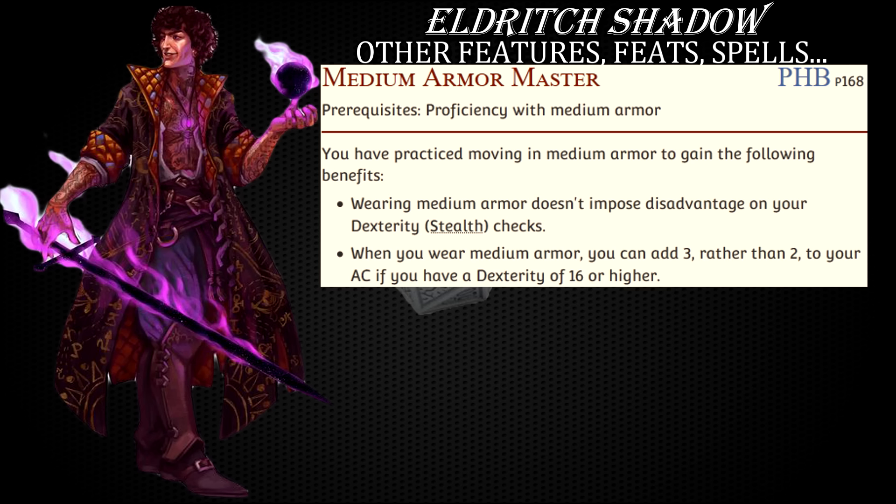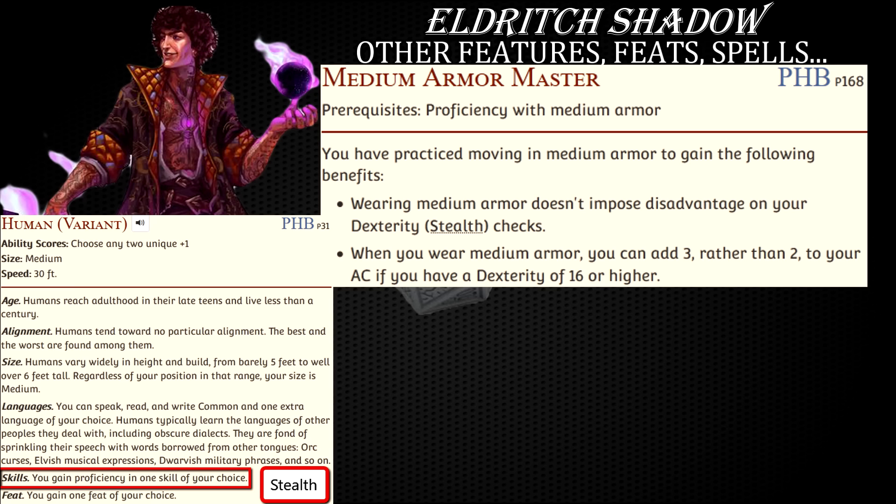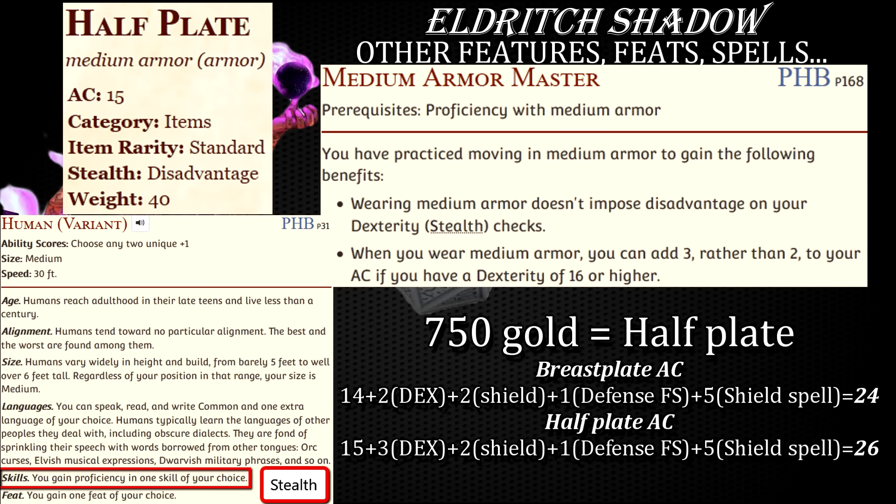I think Medium Armor Master feat offers enough benefits for this character to sacrifice another stat bump. The feat is definitely on the weaker end of the power curve, but hear me out. First, you grab a stealth skill proficiency right away as a variant human. Then, once you get 750 gold, you can buy half plate. Combined with the fact that you start with 16 in dexterity, your armor class effectively goes from 18 with breastplate to 20 with half plate, all while ignoring that annoying disadvantage to stealth checks from half plate being clunky and loud. And if you decide to go full turtle mode and take defense instead of dueling fighting style, your armor class after casting shield spell will be 26.